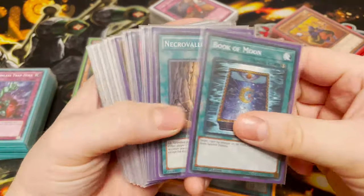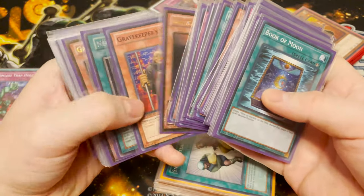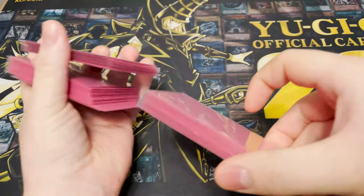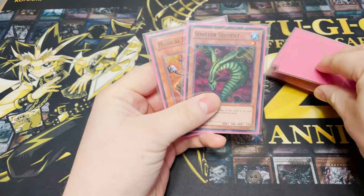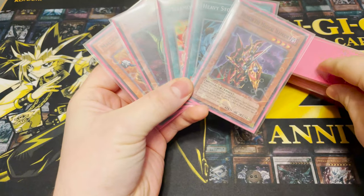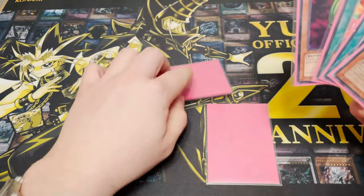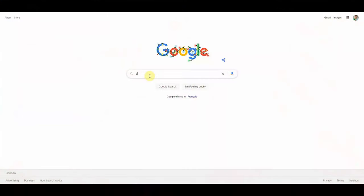Becoming a top level Goat Format player requires a number of different skills including making reads or predictions about your opponent's cards, bluffing, risk taking, planning 2-3 turns ahead, tempo, and resource management. Learning, building, and applying these concepts through your games and tournaments offer players even more fun than just the cards themselves. Many card games require these skills and concepts to become a great player, whether it's current Yu-Gi-Oh! or another card game. It's just one more reason to check out this amazing format.